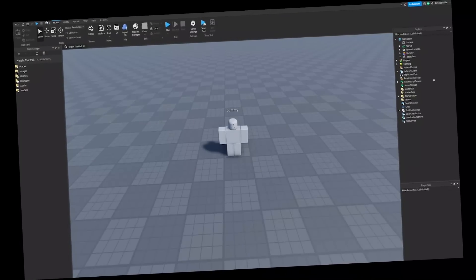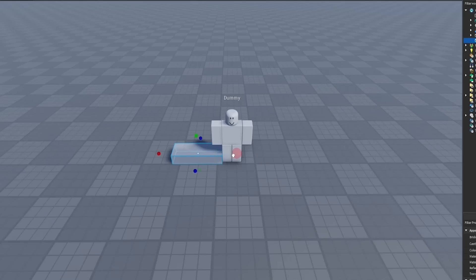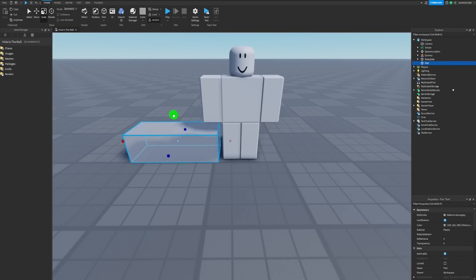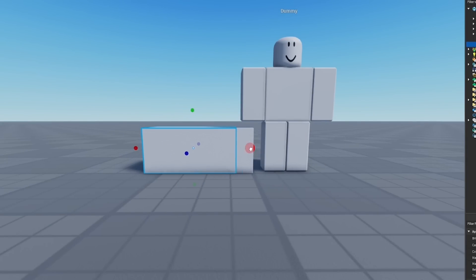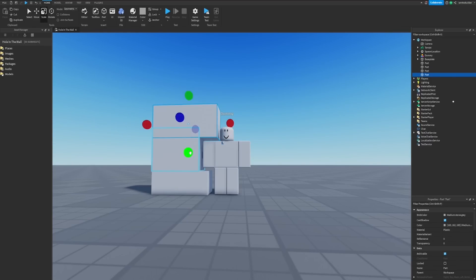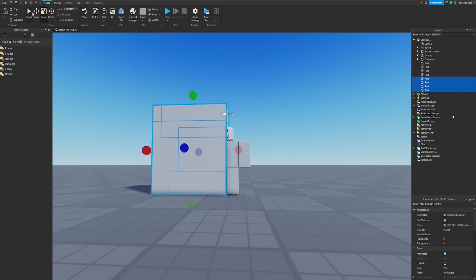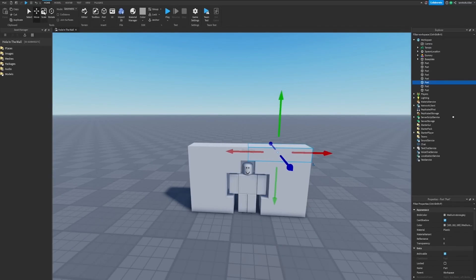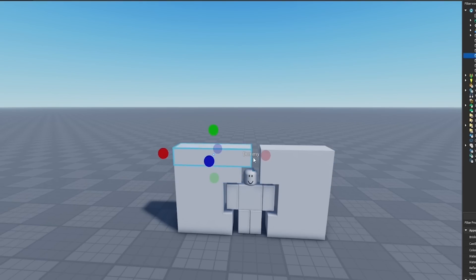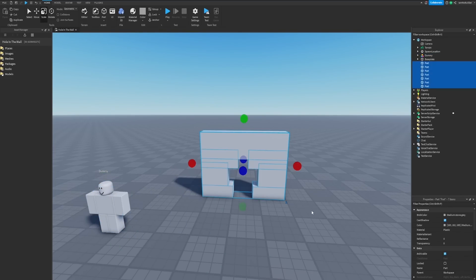Since we only have an hour, we're not going to make anything super complex. Let's go like this — it probably has to be a little bit bigger than your body. We'll go in one more because I don't want it to be super challenging when we're doing the test. Duplicate this one more time, bring it over here, grab all of these, rotate twice, bring it over here — and there we go, you can definitely fit through that wall.